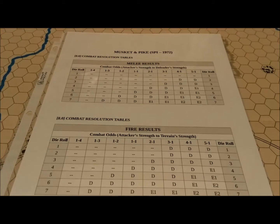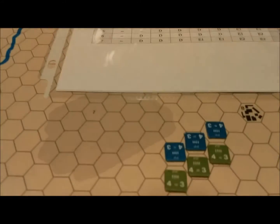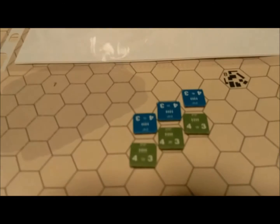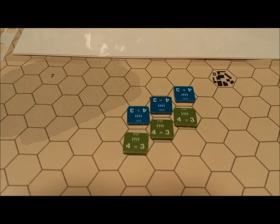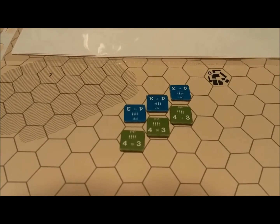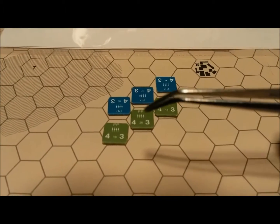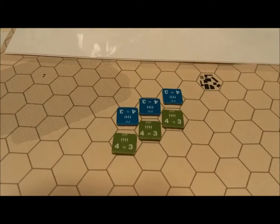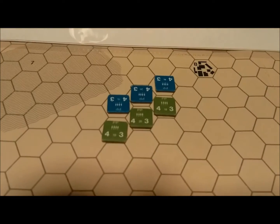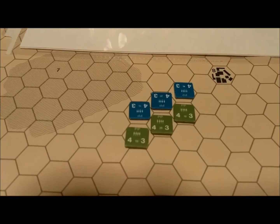So really no shot is a bad one for melee combat. Coming back down to our example here, we could just make a 1-to-1 attack across the board. So we'll start over here: 1-to-1, 1-to-1, and 1-to-1. These are all melee attacks. We're going from left to right.